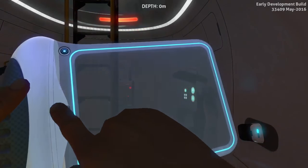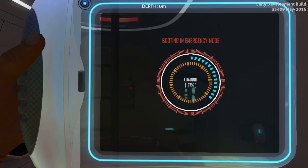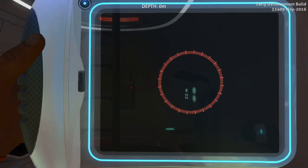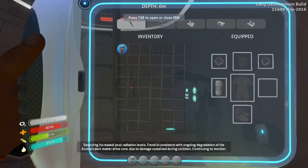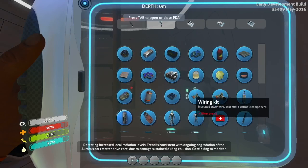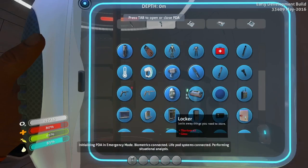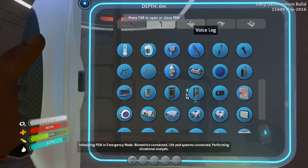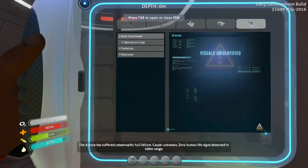We have extinguished the fire — first catastrophe averted! We're booting into emergency mode. Great job not dying. To assist you in further survival in emergency situations, you have been issued this personal data assistant. The interface visible now will organize your inventory, display currently available construction blueprints, and holds other valuable information. Please take a moment to familiarize yourself with it. Titanium, silicon — detecting increased local radio. Trend is consistent with ongoing degradation of the Aurora's dark matter drive core.